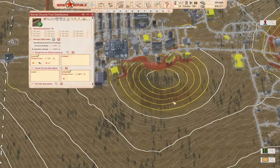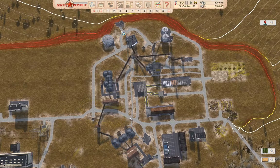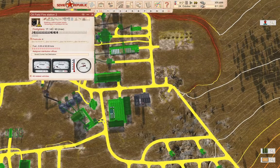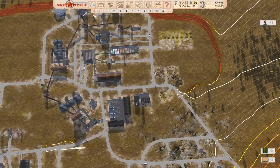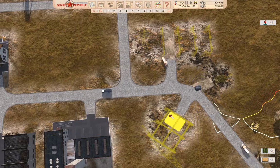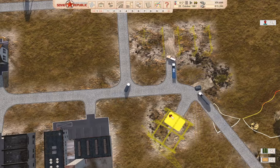Something I want to do is add that to the fuel distribution network. You definitely need the power supply for the fueling station part to work. I think the firefighting works without the power supply, but the fueling-up feature — I'm pretty sure it doesn't.